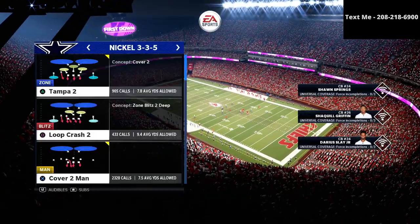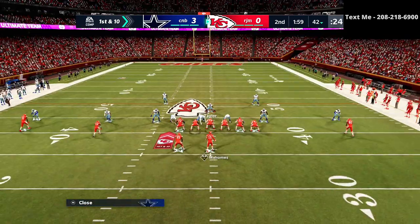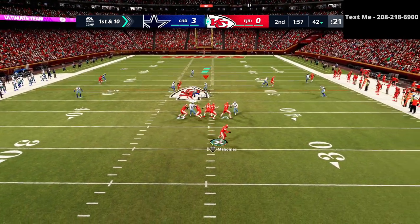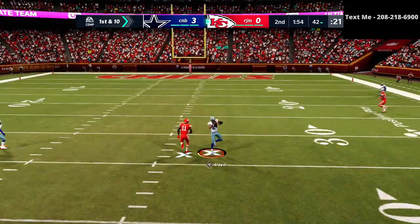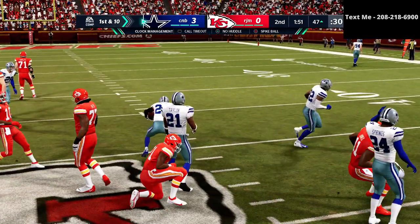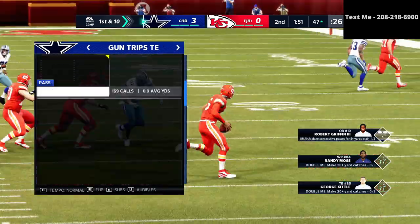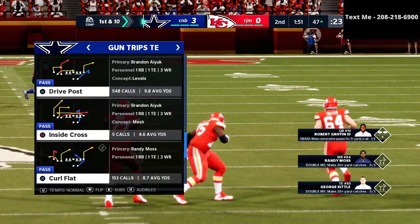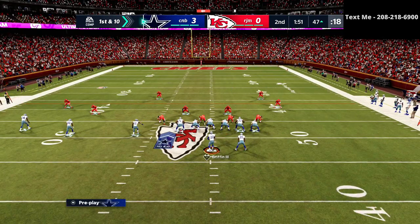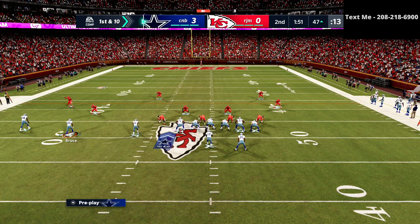Against two-by-two formations like a gun spread, I'll run this cover three Mike Blitz Three style defense — it's really hard to glitch out. Against a three-by-one formation like trips tight end or bunch tight end, I'll typically work out of the quarters defense. The primary reason is just for the simple route rerouting we can do out of those formations.